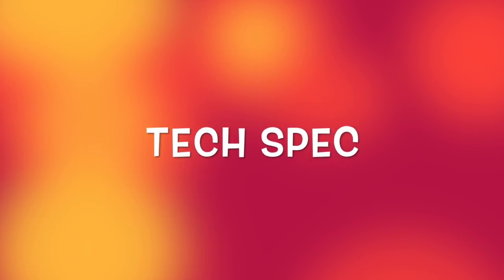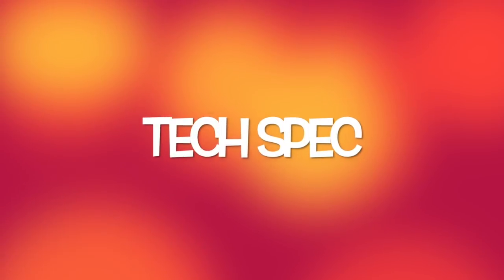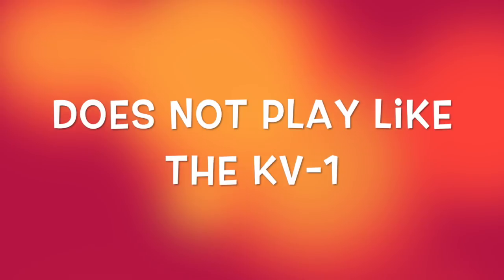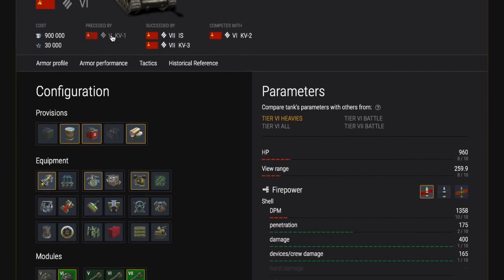As always we will look at the tech spec in Blitzhanger first. But before we do that I would like to draw your attention to a very important fact about this tank: it does not play like the KV-1. The KV-1S is a Russian heavy, it's in the same line, it's tier 6 after the tier 5 KV-1, but unfortunately it plays quite differently.